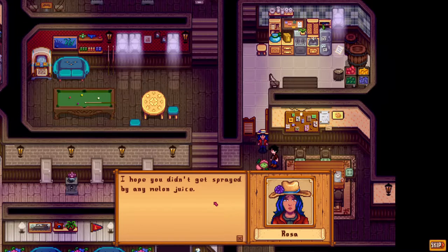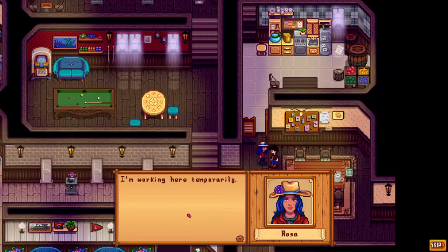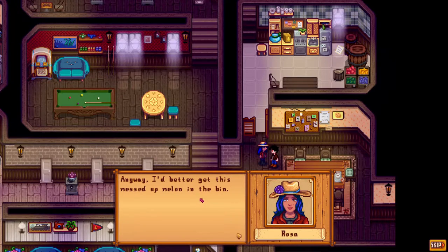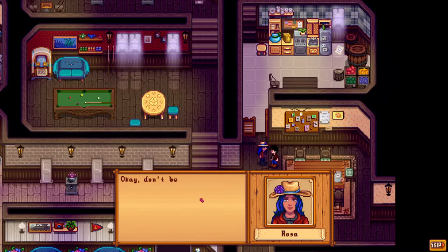Rosa introduces herself: 'Look at this mess, hope you didn't get sprayed by any melon juice. The name is Rosa, from Fort Josa - my parents have a weird sense of humor. I'm working here temporarily; the owners of the inn are away for a while so I'm keeping an eye on it. I enjoy baking and this place has a great kitchen - if you ever need baked goods or coffee, I'll be selling at the counter. Don't be a stranger, Kingly!'